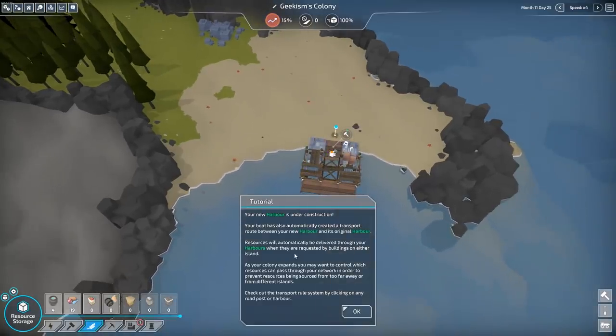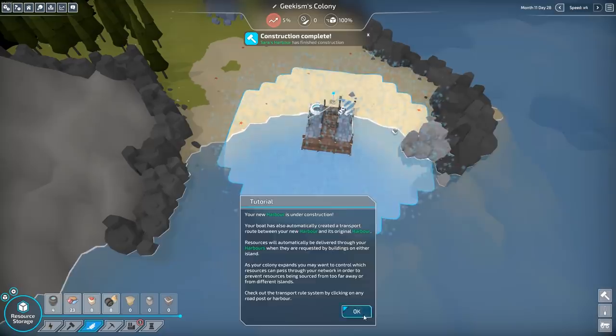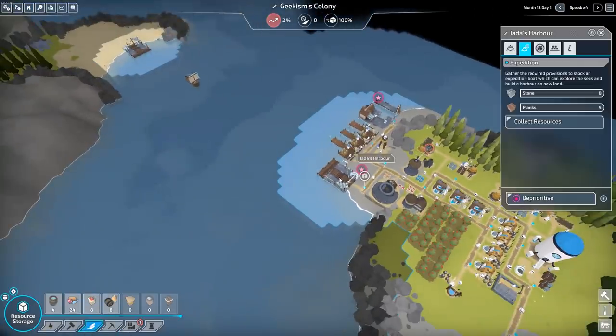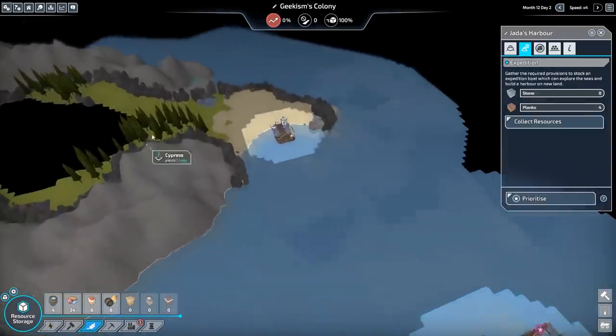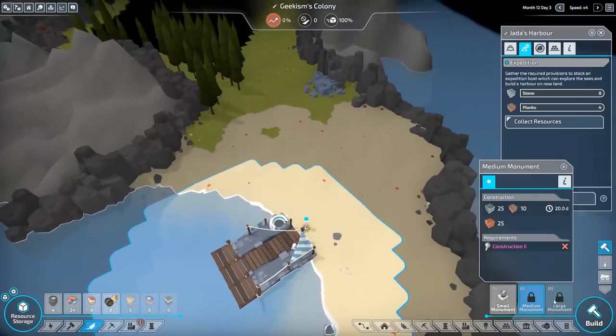Your new harbour is under construction. Your boat has automatically created a transport route between your new harbour and its original harbour. Resources will automatically be delivered through your harbours when requested by buildings on either island. We're going to need a watchtower over here on our new island, so let's get that done.